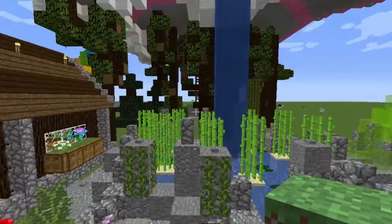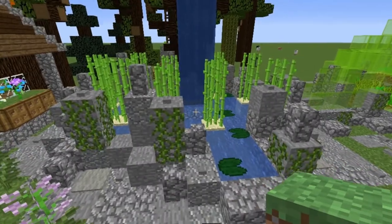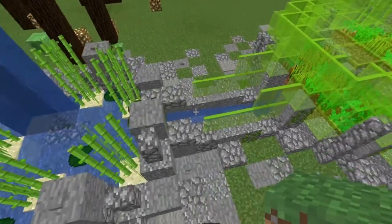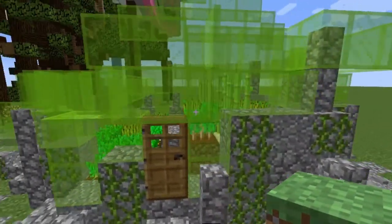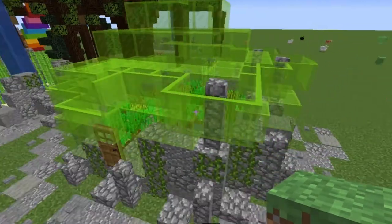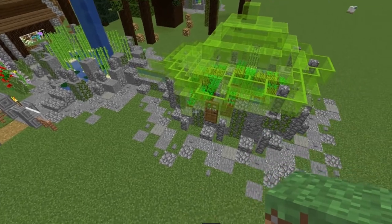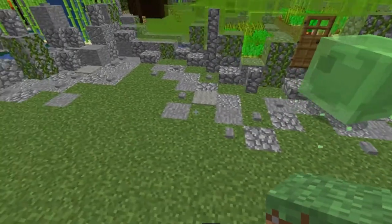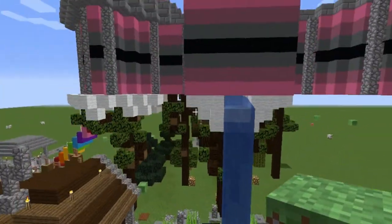I've got this little sugar cane garden area, which I thought was really cute. And I also have these giant waterfalls coming down off of my giant castle. And then here's my greenhouse — I've got some carrots and different things in there. And I put a bunch of cobblestone and other types of stone in the area just to kind of make it look rocky.